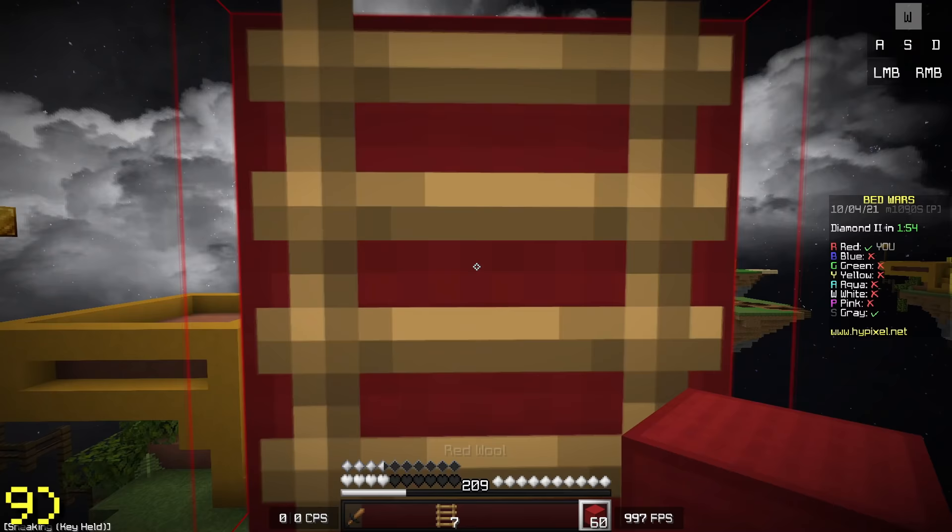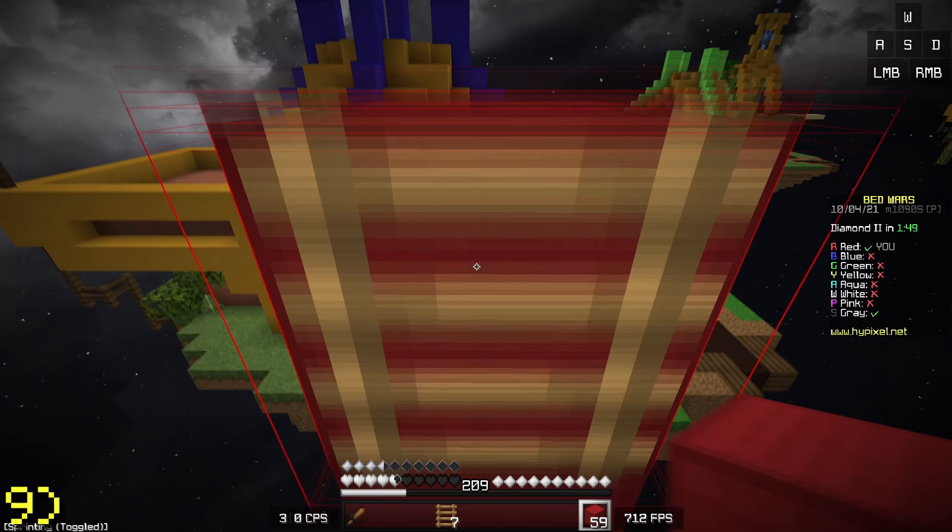If you walk up to a ladder, hold shift, and then right-click the ladder while holding a block, you'll place a block behind you. You can abuse this in bridge fights to take no knockback against the player that you're fighting.